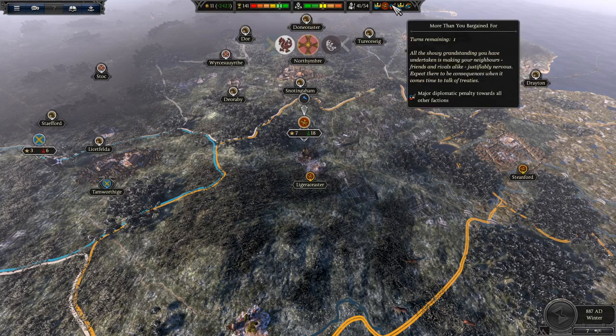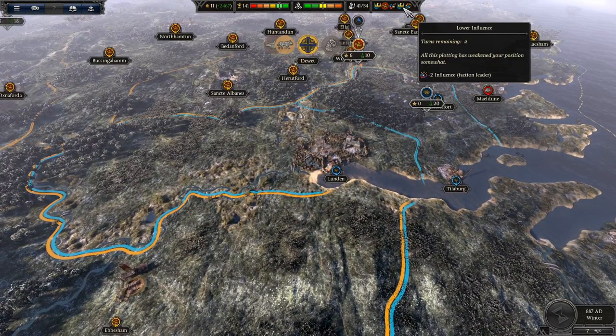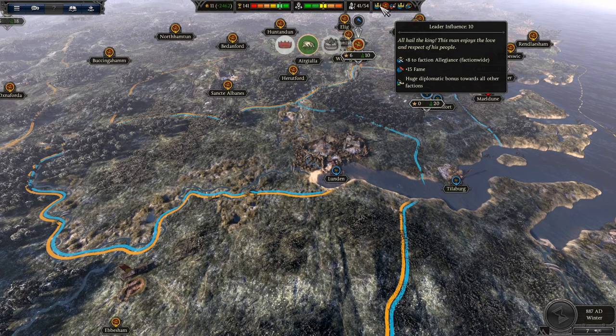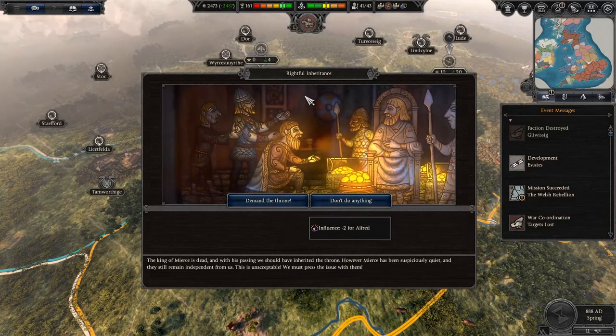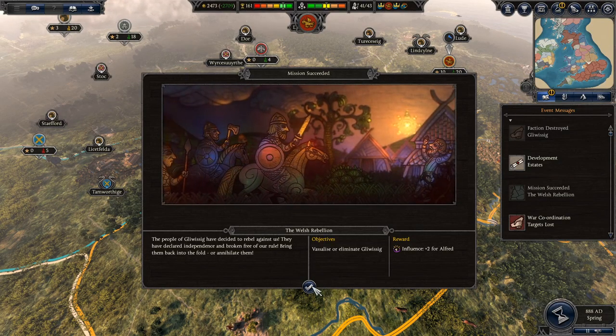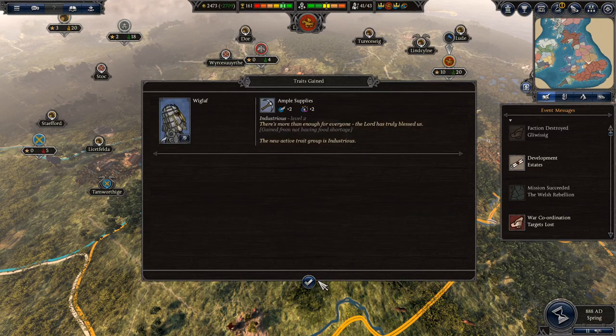A lot of negative things going on right now in my faction, but leader influence is ten so I can't complain about that. The king of Mercy is dead — demand the throne! They accepted: Mercy swears allegiance, and they become my vassal. Nice! So Mercy I no longer need to go to war with. Do I inherit their wars? No. Brilliant. I inherited parts of Wales I don't really need either, but we'll take them.